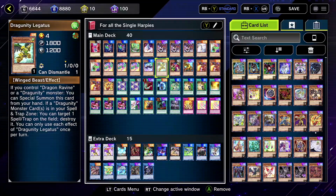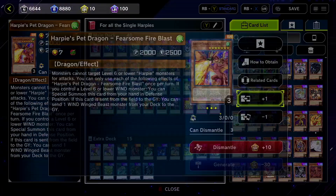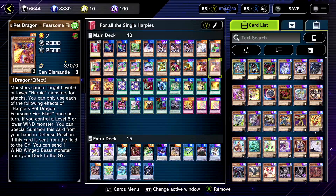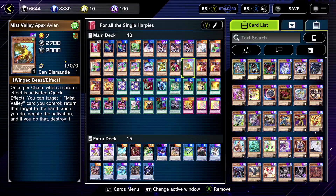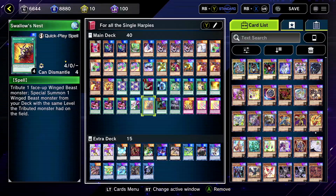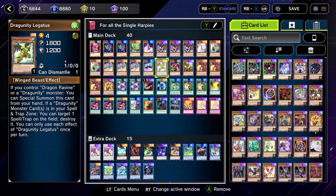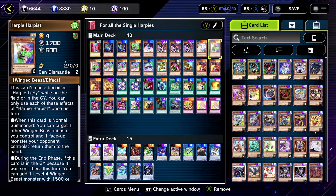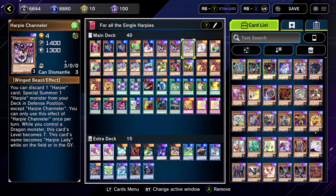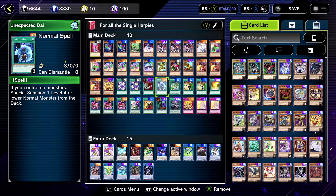We lowered some cards to fit in three copies of Phantasmal Dragon. I'd say maybe you want Featherstorm at three because it's actually crazy good, and Hysteric Sign at three as well. Harpist you could have at one or two, and I talked about Apex Avian — yeah, I think that's really it.